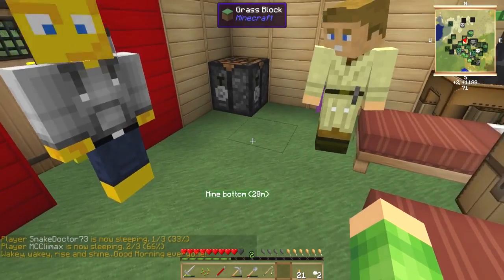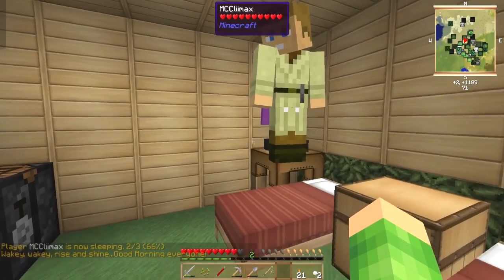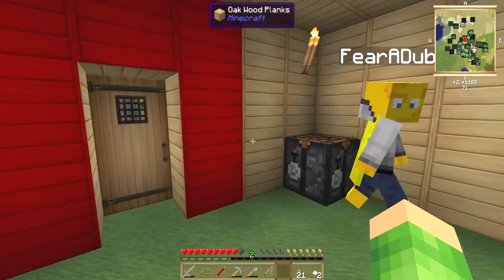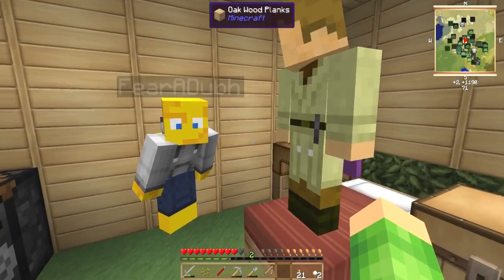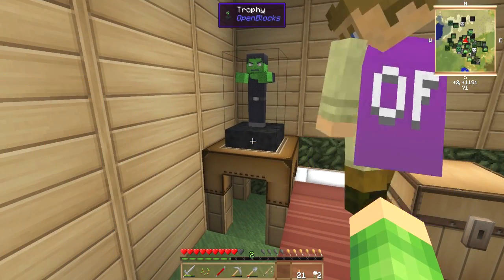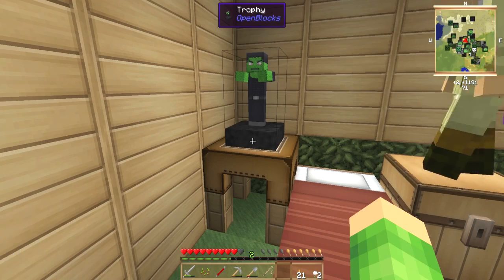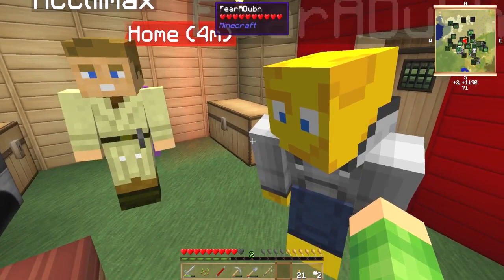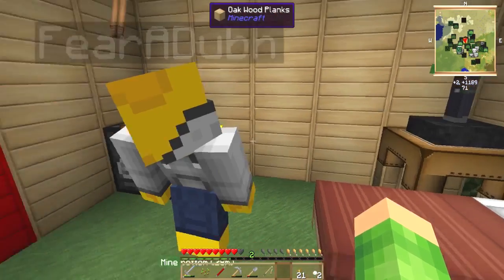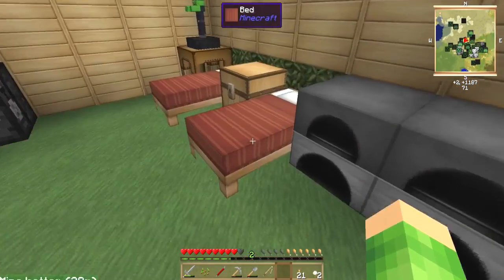Good morning! Nice pajamas. Moving on — Snake told us a little thing about this zombie: if you right-click the base, it could be like a doorbell. Put it on the front door and that'll warn off all the zombies. That's it!